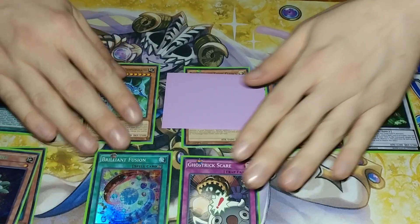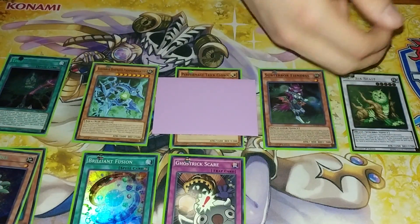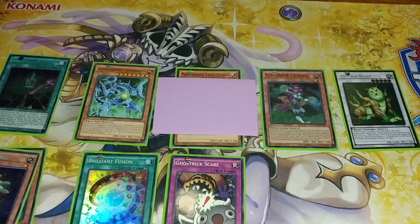Then you set Ghost Trick Scare and pass. When your opponent goes, you now have a Nature Beast that can negate spells and a Fiendess that can negate anything that would threaten the Nature Beast. It's a pretty good opening board, I would say.